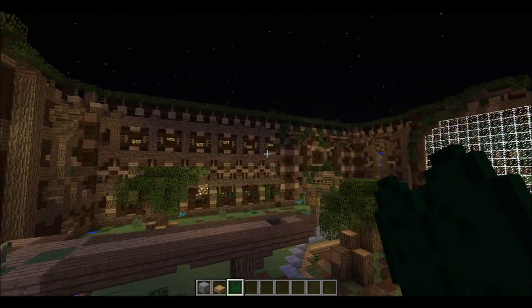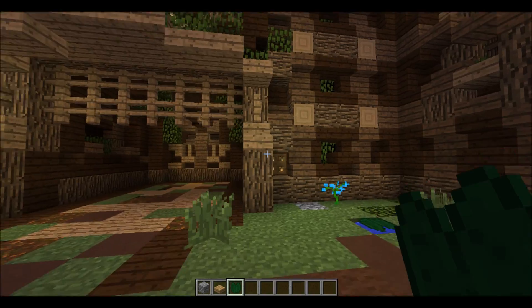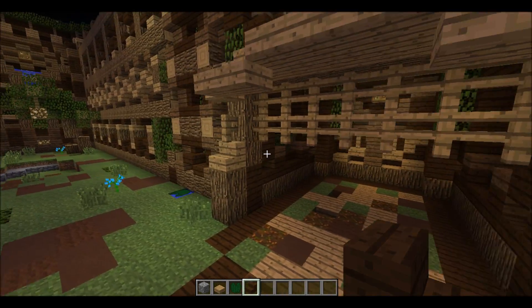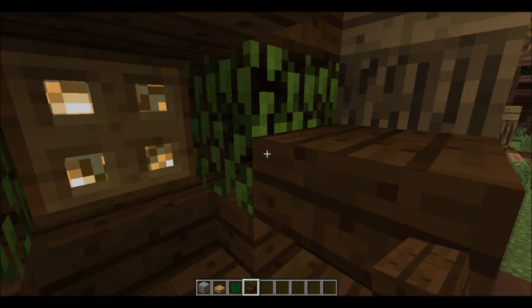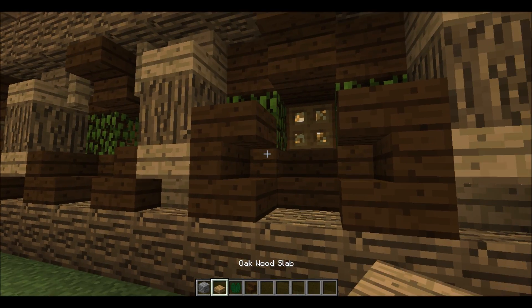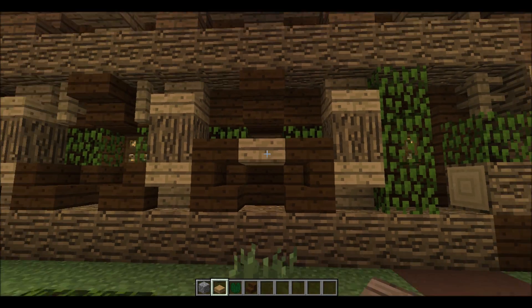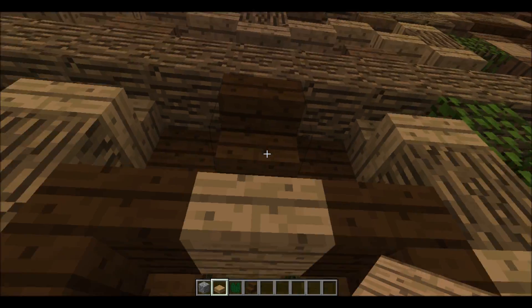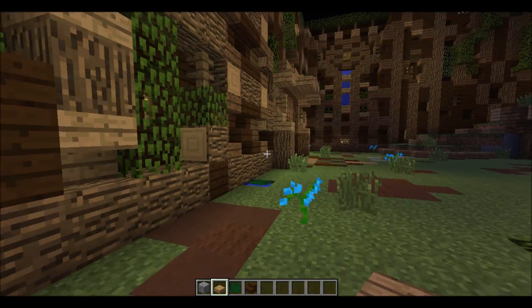There are several wall designs to help break up monotony. As you can see, you can't jump up any of them. The only ones that you could potentially get into are this one, and all I'd have to do to block it off is just put an extra slab in there, which makes it like the upper walls here, so that you can't jump into it at all.